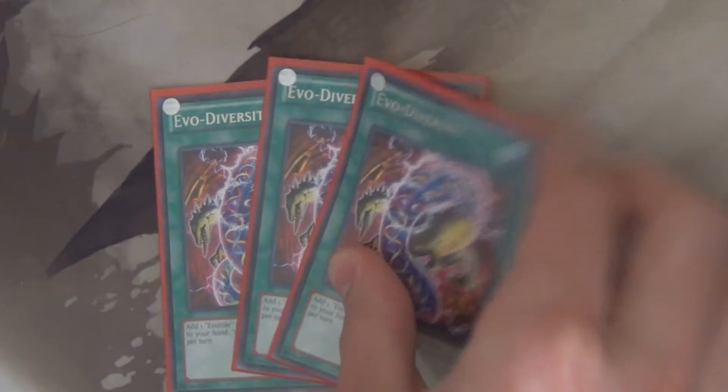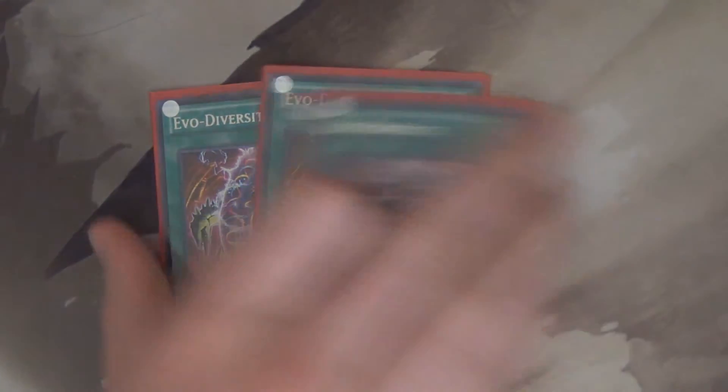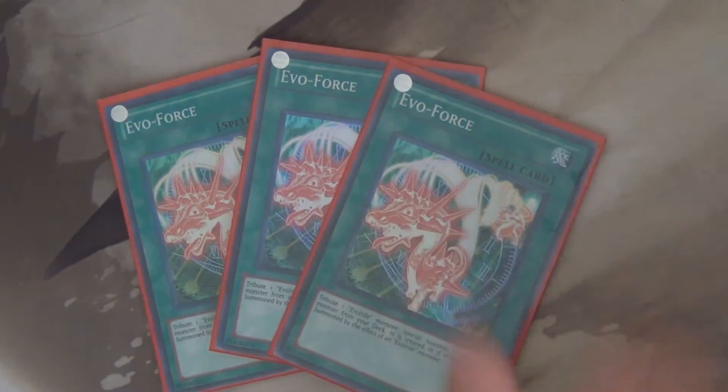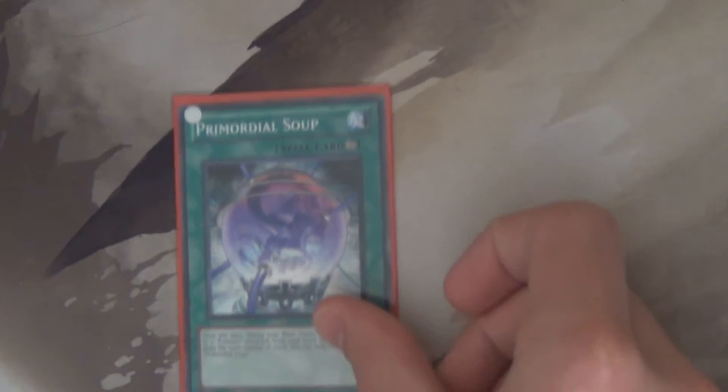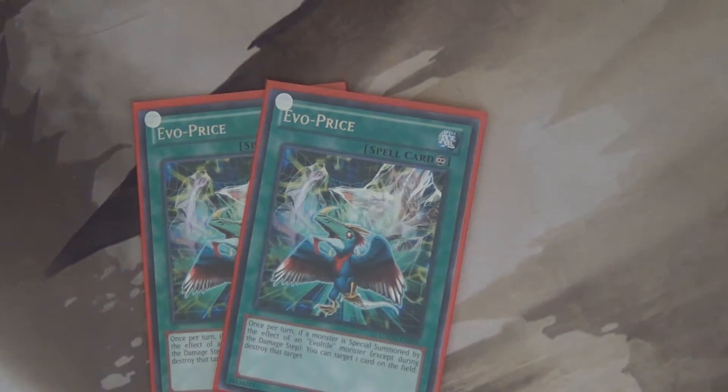Moving on to the spells. We are going to have three Evo-Diversities. I run these over Fossil Dig because they can also search Evoltile monsters and not just Evolvesaurs. We have three Evo-Force — these are kind of your main combo piece. They allow you to tribute an Evoltile to get an Evolvesaur or count it as Evoltile summoned. Evo-Karma is a good continuous spell. Primordial Soup is another good continuous. And then we also run two Evo-Prices.